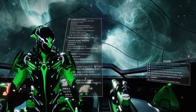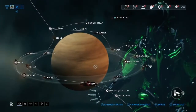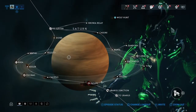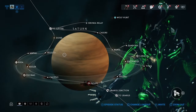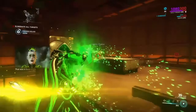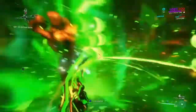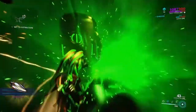The best place to farm Orokin Cells is on Saturn. I recommend you go in with a fast Warframe and a weapon that does AoE effect damage, so you can break every single box. What you want to do is go in and break every box to get as many Orokin Cells as fast as you can. It is way simpler than doing a 30-minute survival and ending up with only 2 or 3.